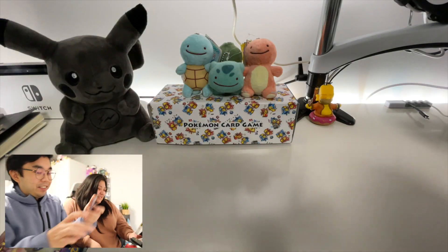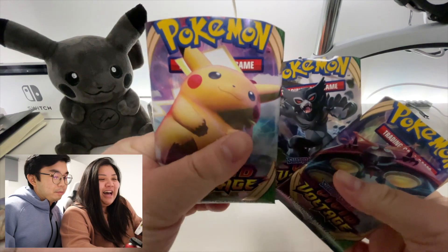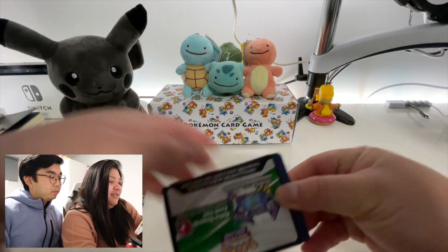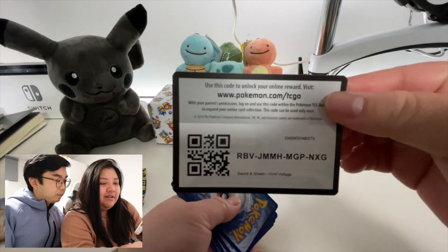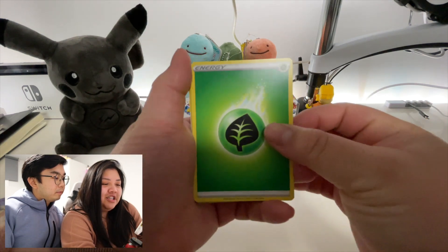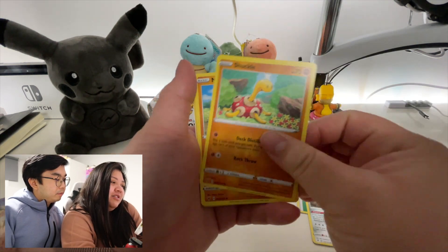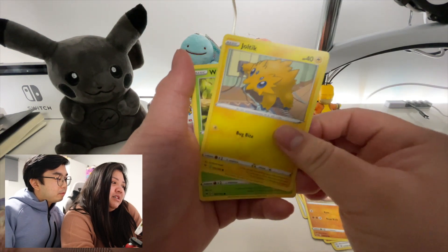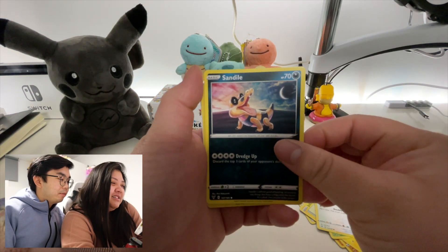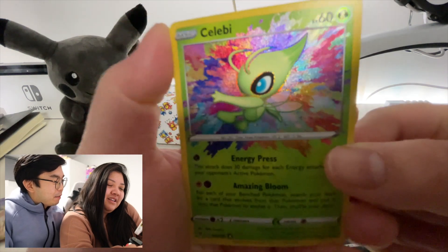All right, your turn! I have these three left so we're going to save one. Here is the QR code if anyone's playing. Let's see what we got — we have an energy card, Stunfisk, Stunfisk, another energy card, a Shuckle, Mudbray, Joltik, Weedle, Tauros, Sandaconda. Oh, we have a Celebi — this is called an Amazing Rare!